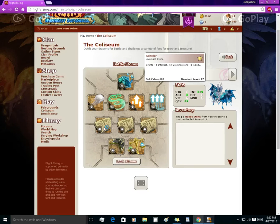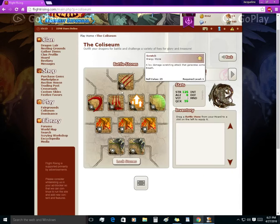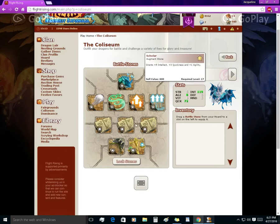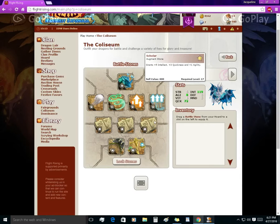Augment stones are very passive stones. Scholar and Berserk are the ones most used for Colosseum battlers. Berserker stones grant five health, three quickness, and one agility. The green on a dragon's stats shows which values were increased by the augment stones. Serenity has five extra points per Scholar stone for a total of 15 in her intelligence stat, plus nine quickness and three agility.